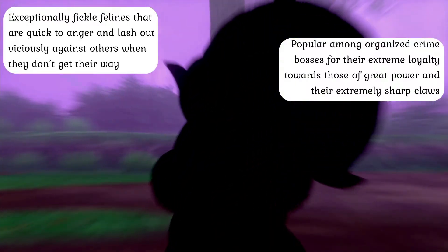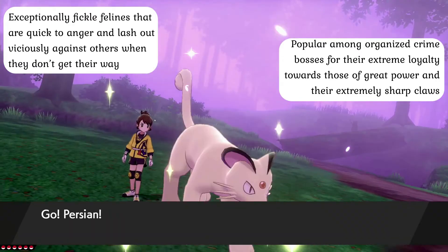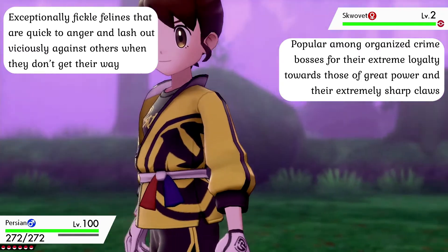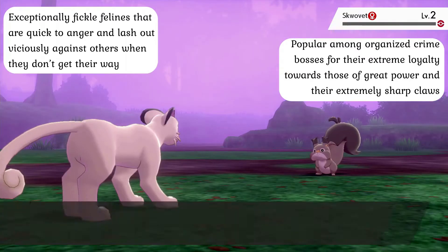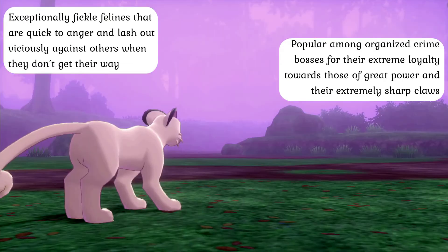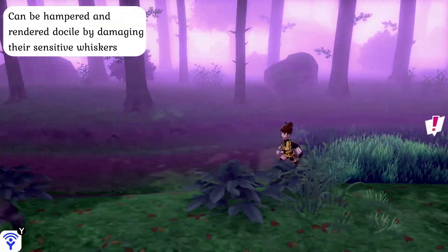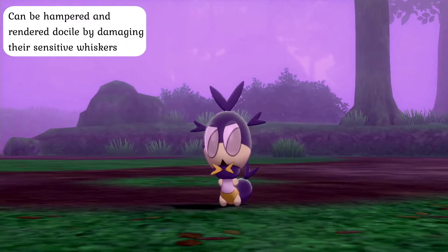This volatile temper, however, in combination with the relatively high opinion they hold for themselves, is what makes Persian particularly popular among gang-affiliated leaders, as these cats will gladly defend their owners with their lives if they feel that they are worth saving, even if it takes a while to train them. Considering that their claws are sharp enough to slice through any cloth-like material outside of Kevlar, this can make them extremely useful bodyguards. Unfortunately, there is one drawback that wise trainers can take advantage of if they need to pacify an attacking Persian quickly and quietly — their whiskers.